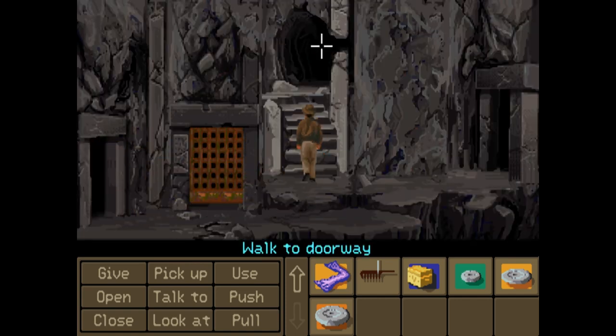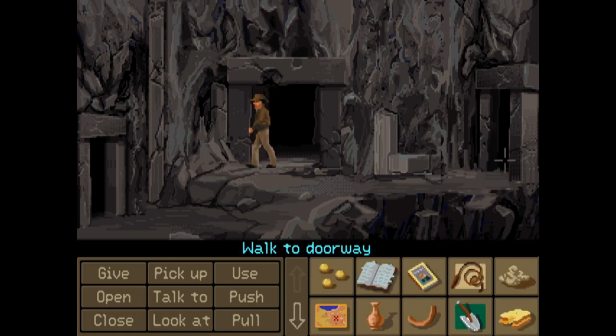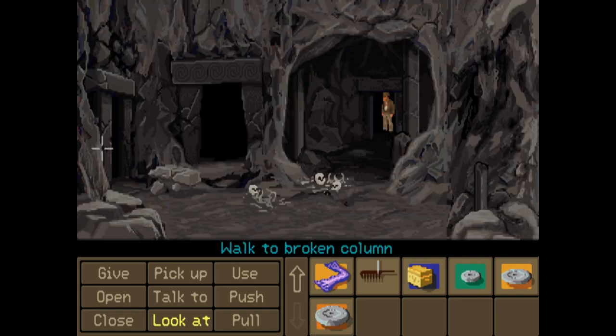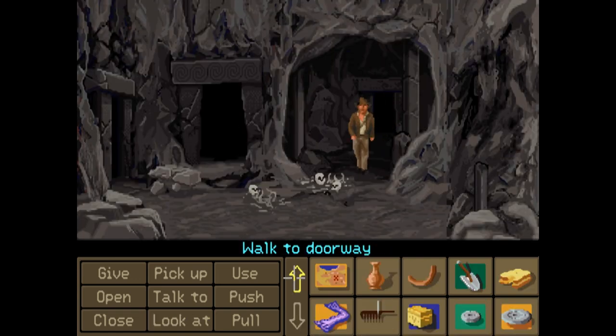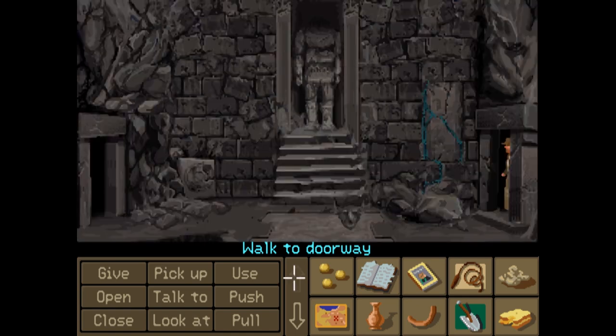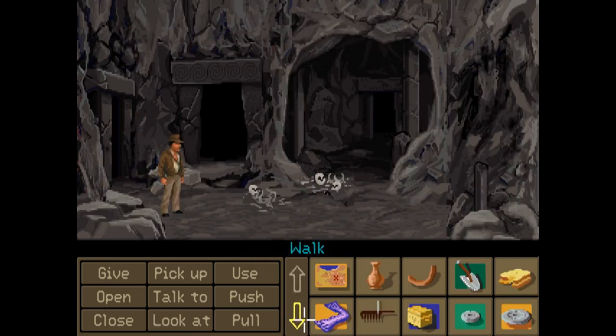So we're just heading back to the map room, because that's the only room that seems to have any puzzle in. Unless there's a way I can use something here as a device... I've gone the wrong way. It's just that hole that we can't get through, and we can't get to the pulley either.